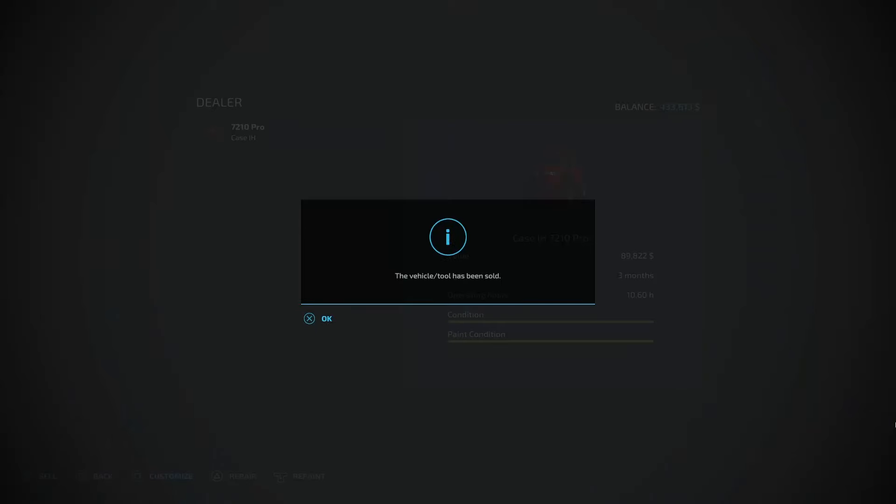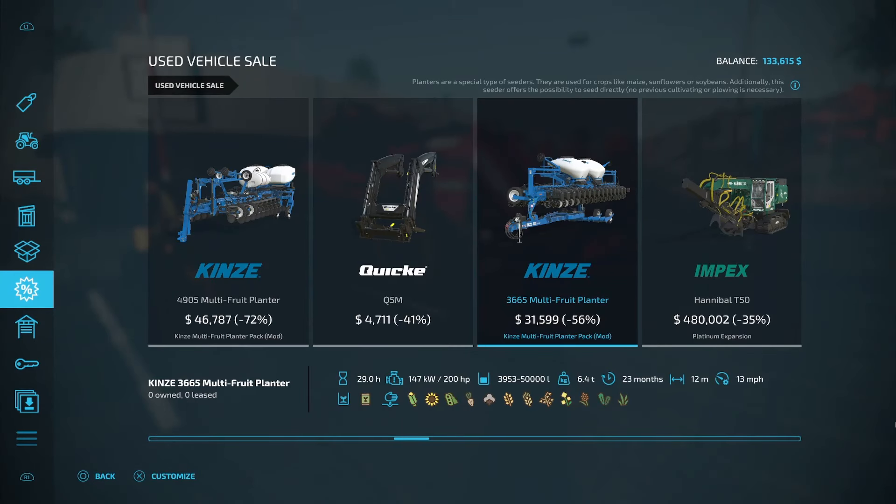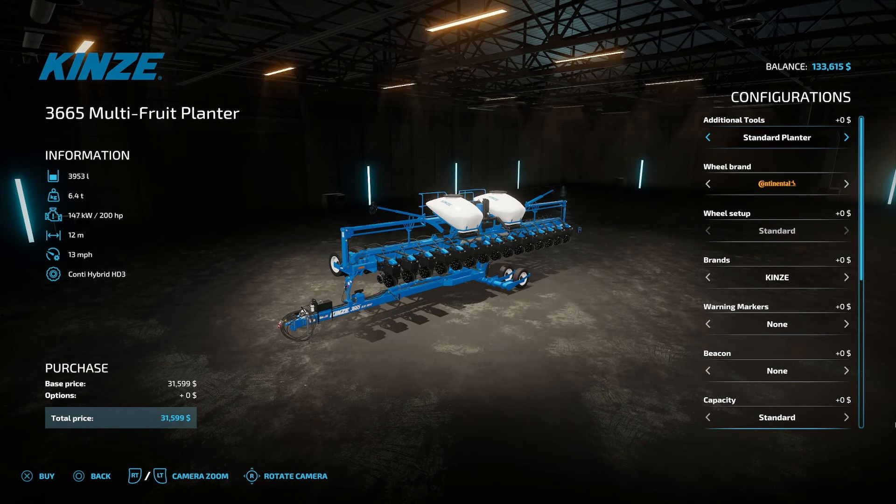So how much are we going to have now? I've got $133,000. That's great — that's exactly a lot more than what I need. And to replace that cedar, I'm going to go and get this multi-free planter right here by Chris S. and Riley S. As you can see, it's only $32,000. It's 56% off right now — an absolutely phenomenal price.